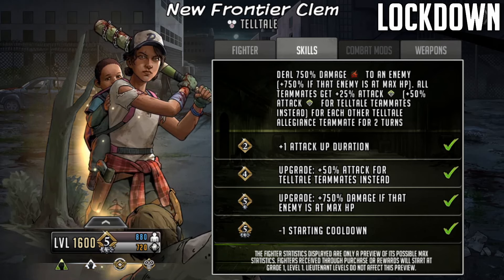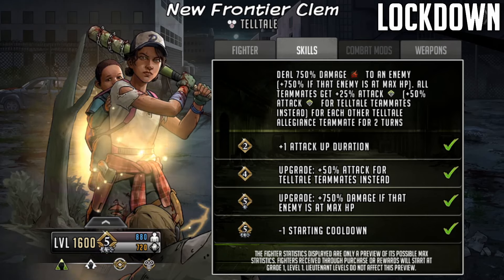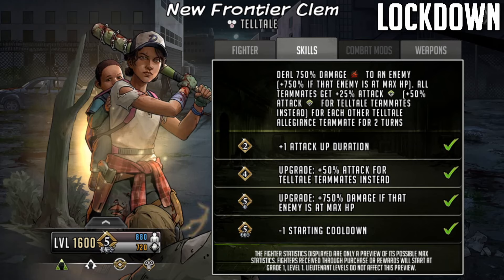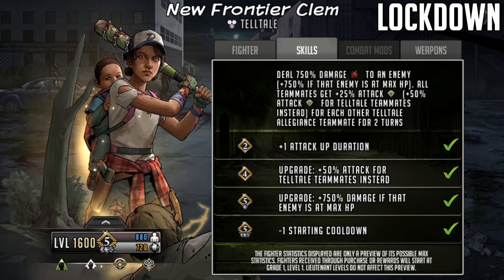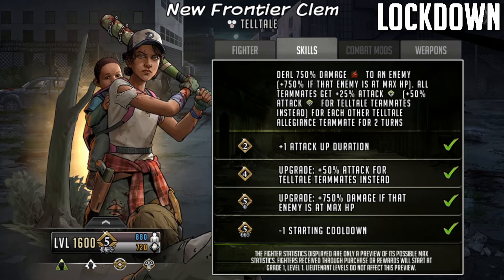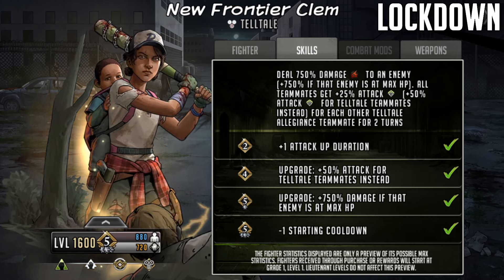Then at limit break one it gets the upgrade where you get 750% conditional damage if that enemy is at max HP, which generally means that if you use this signature move as the first move - and you really should because the attack buffs are going to come in afterwards - the person who she attacks should get 1500% damage here. Then at LB3 it gets the minus one to start in cooldown. I'd say that is quite important for war but you could maybe get away with it on the Telltale roadmaps.